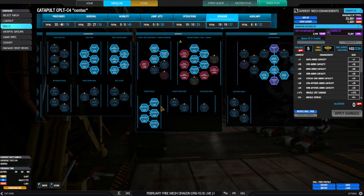This is an LRM build, so I am using target decay. The beautiful thing about Inner Sphere mechs and their target decay is that when their missiles go up in the air, they go up way higher than clan mechs do, and then they come down at a much steeper angle on a target. It's really kind of wonderful — clan mechs don't do that.